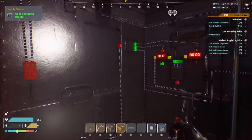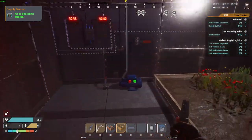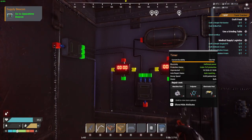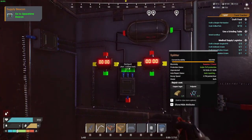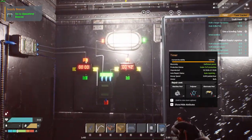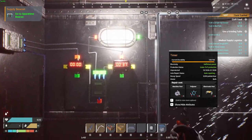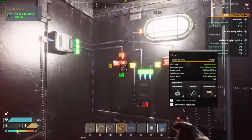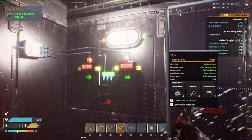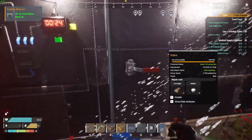In here we have a sprinkler head, a water pump, and a basic timer loop. When the timer hits zero it sends a power feed, turns the pump on, and keeps it on for however long you want it to run. Once the timer hits zero again it turns the power back off to the pump and shuts the sprinkler off.